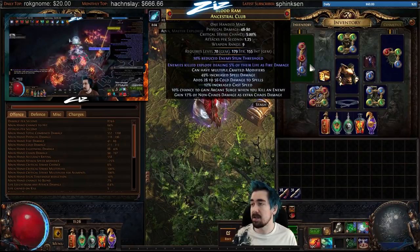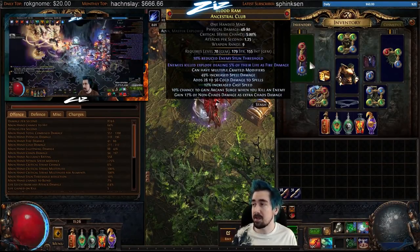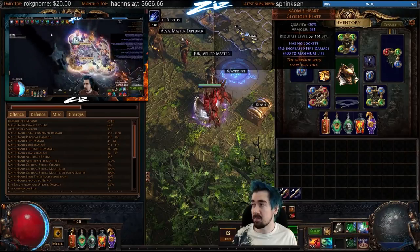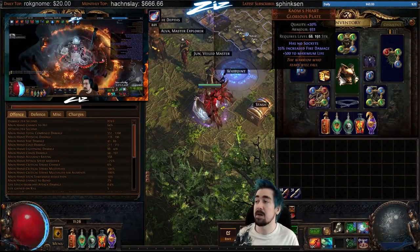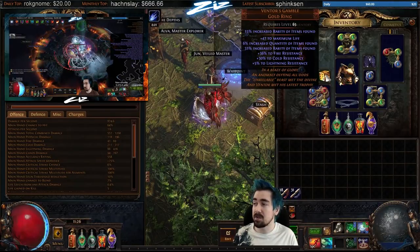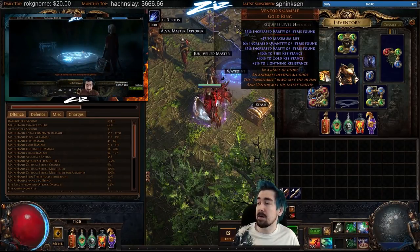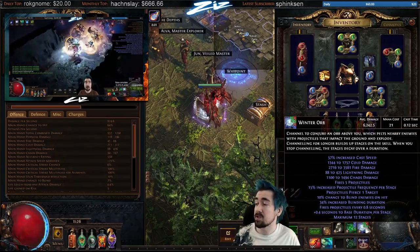Gear priority: the most important first thing to get is the explode club — Impulsa is still really good too but the explode club is most important — then the Ashes mirror, then probably Solstice Vigil. Crom's Heart is mostly for tankiness so it's optional on softcore. Bisco's Leash is best in slot, Ashes mirror is best in slot. For rings, an Opal Ring for damage — get life and resist, craft with essences that add more fire damage, because the majority of your damage is fire with a large chunk still cold.